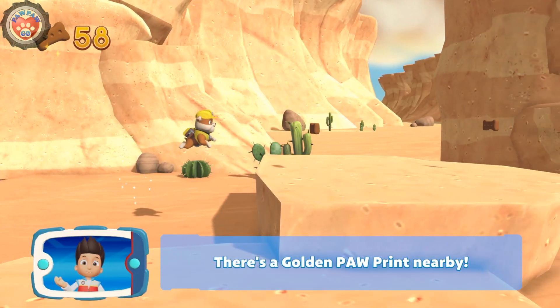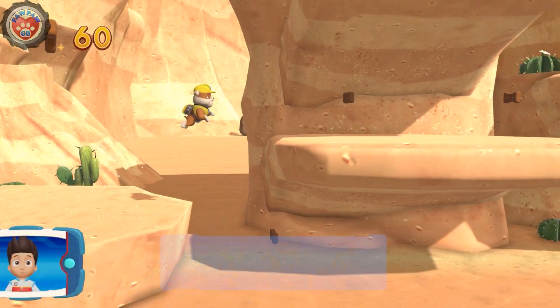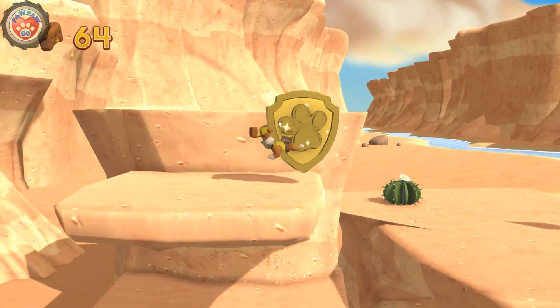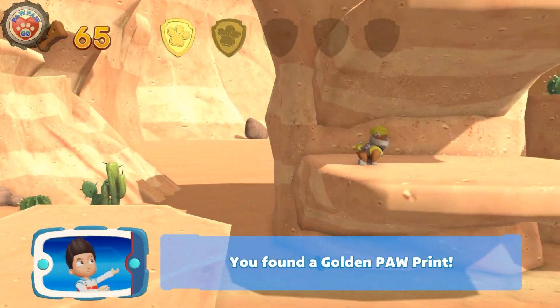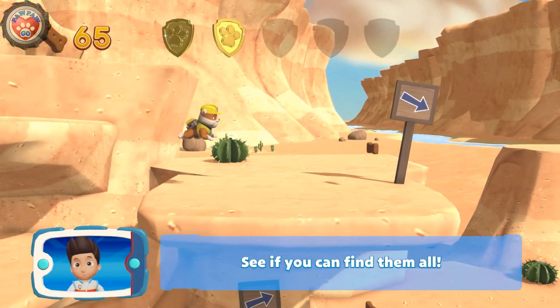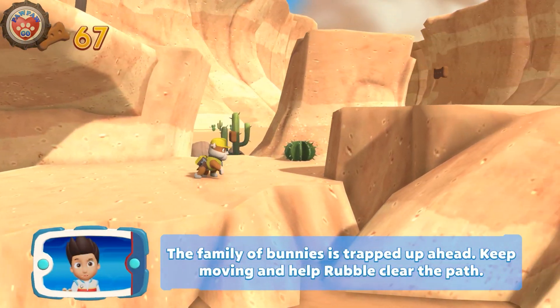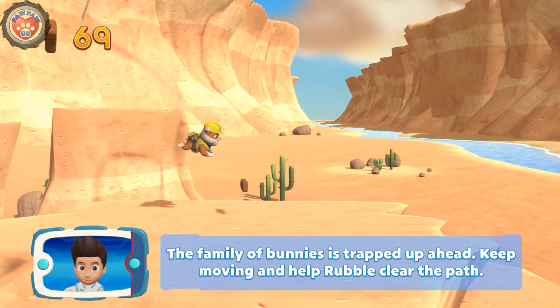There's a golden paw print nearby. Find all the pup treats that you can. You found a golden paw print — see if you can find them all. The family of bunnies is trapped up ahead. Keep moving and help Rubble clear the path.